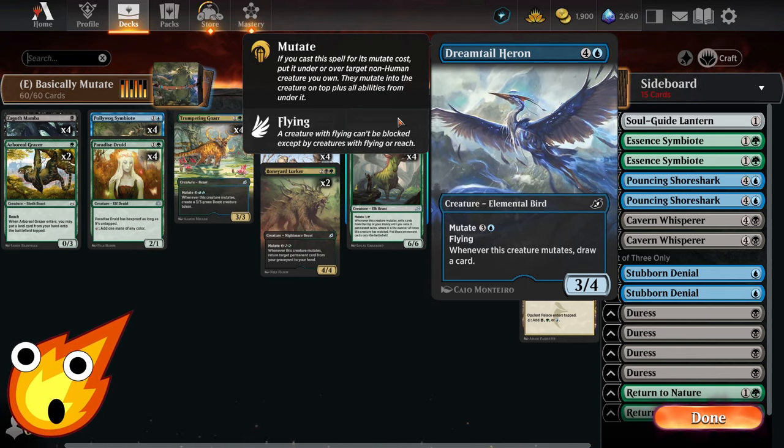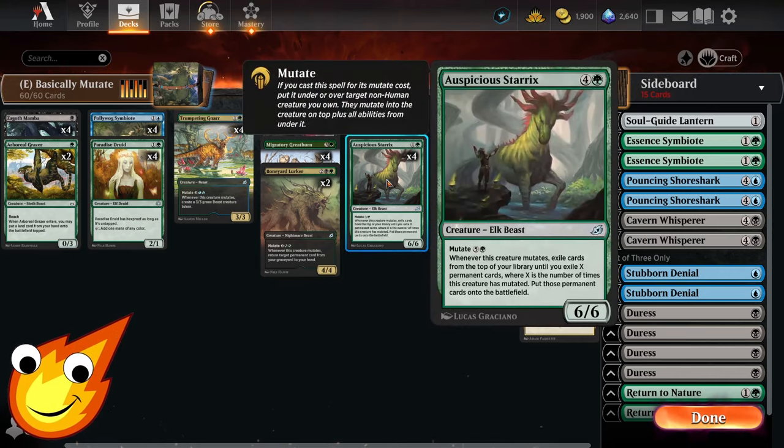In the five-drop slot, Dreamtail Heron is an elemental bird with mutate for four — a flying 3/4. When it mutates, you simply draw a card. Simple, clean, and easy.